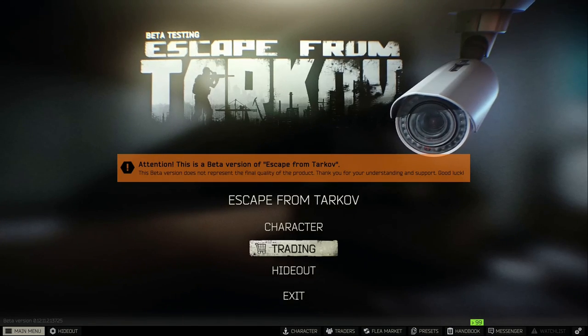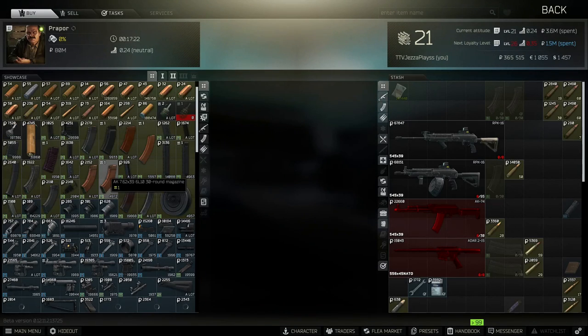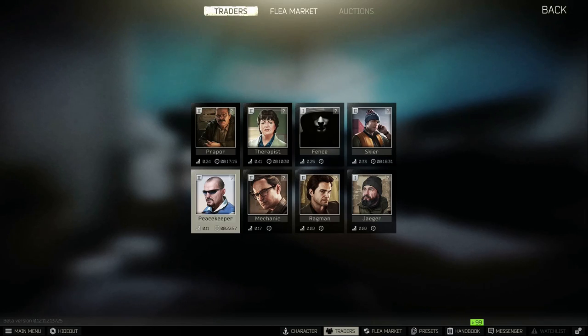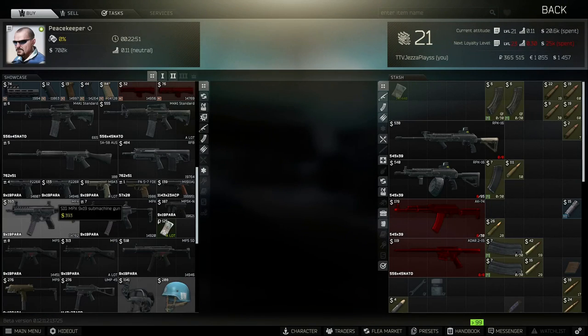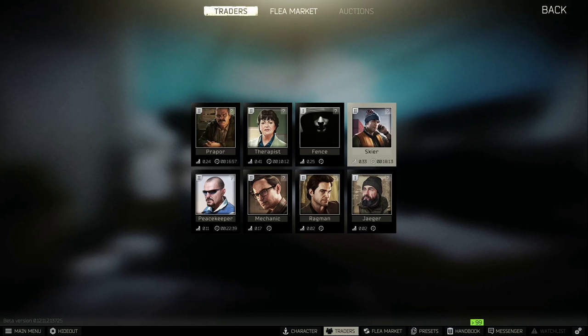Going back and clicking on trading, you have eight AI traders, each specialising in different things. Prapor specialises in eastern weapons — Russian-style weapons and attachments. Peacekeeper specialises in western weapons: M4s, MP5s, and their attachments. Your therapist specialises in meds. Those are the three most important. Have a play around with all of them when you get the game and see which you prefer to trade with.